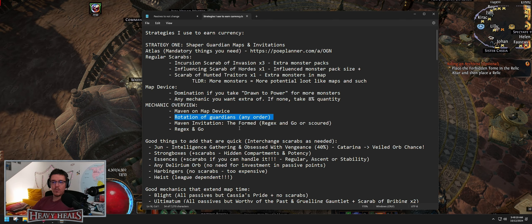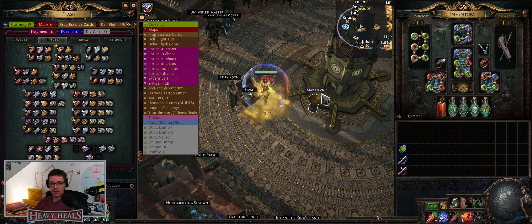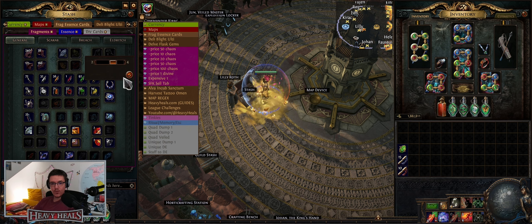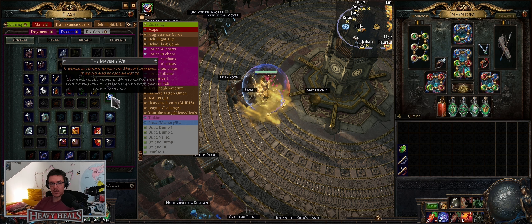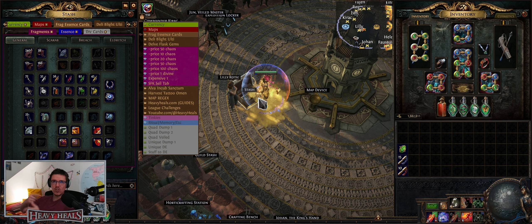Once you do all four guardians Mavened up, you're going to do Maven's invitation 'The Formed,' which pops on Kirac on the right side. You can roll it however you'd like — you can scour it, doesn't matter — then go in and do it. Every time you do the invitation for shaper guardians, I've never dropped less than four crescent splinters if you do the full round.